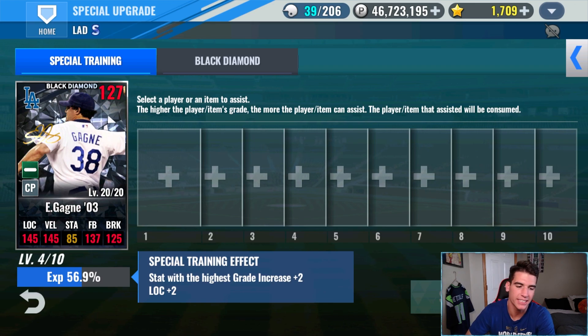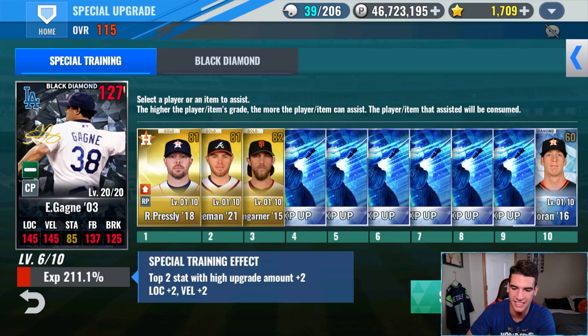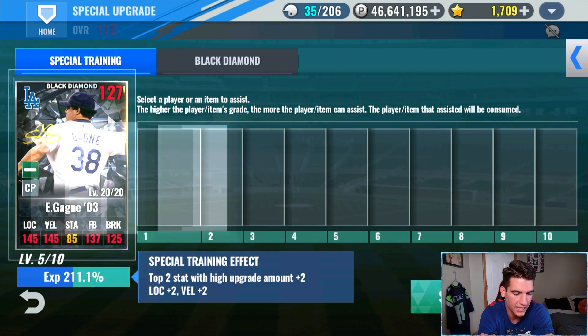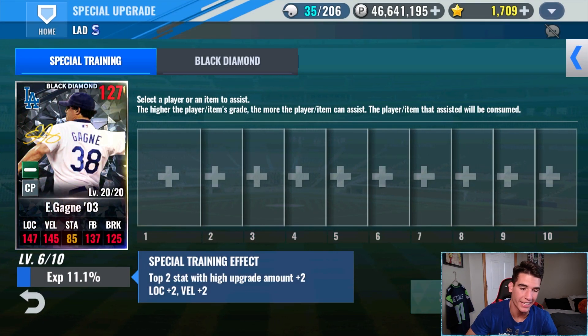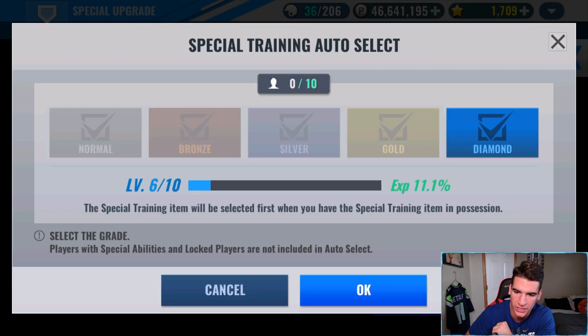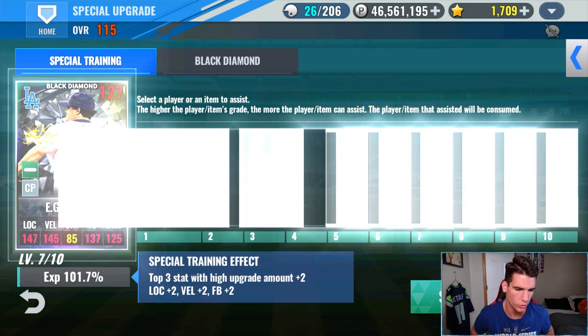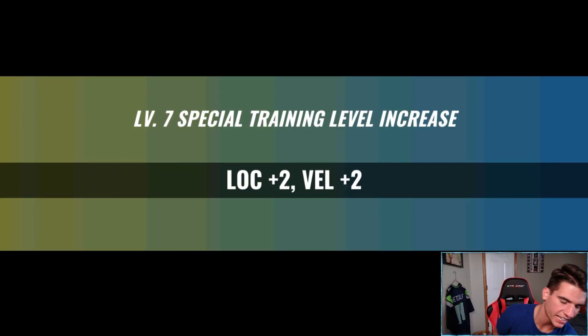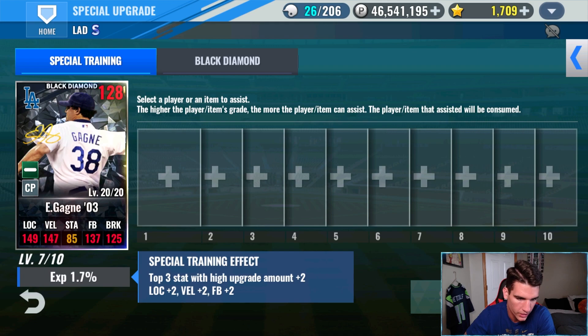This next set will actually get him to Level 6 because we have some Diamond Special Training XP. Now he has Diamond Skills — Untouchable and last boss to Diamond Level 7. It's just a matter of getting to Level 10 to get last boss to Level 8. With the last 10 Diamond cards we had, this will get him to Level 7, which will give him plus 2 location, velo, and fastball. That was a pretty successful Special Training. Hopefully after next week or the week after that we can get him to Level 10 — we should be there pretty soon. Loving this card.